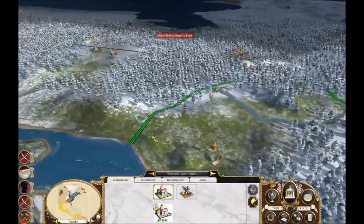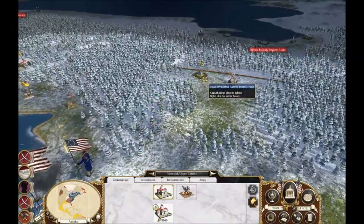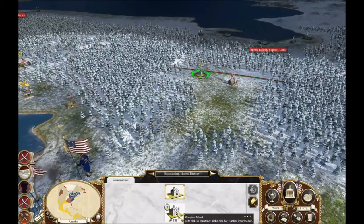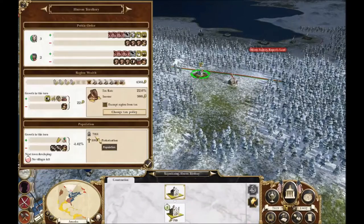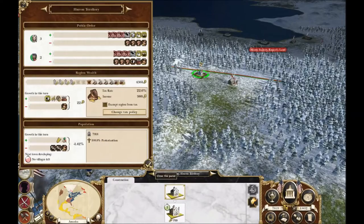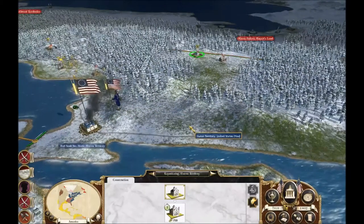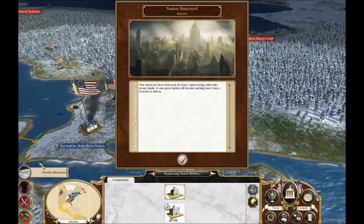So we need to start developing all this land that we own now. They've got a church school — we could upgrade it to a chapter school, but they've already converted everything to 100% Protestantism, so I don't know that we necessarily will, at least not yet. Huron territory is mine.